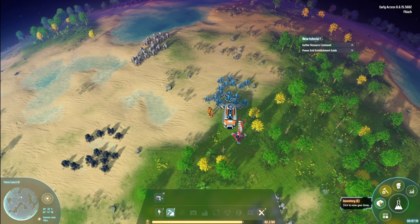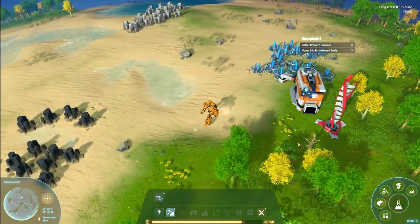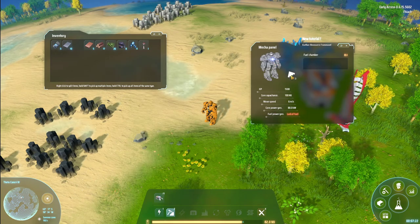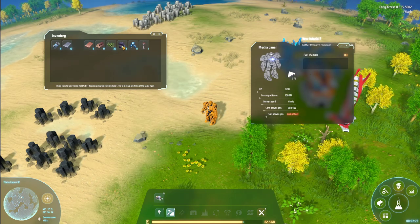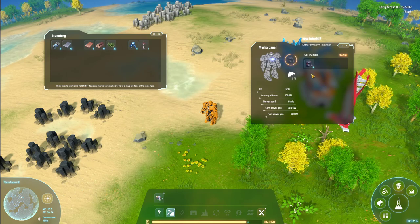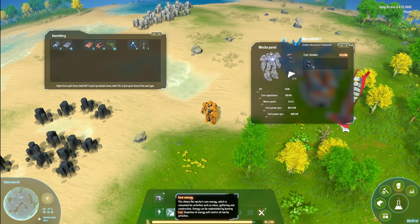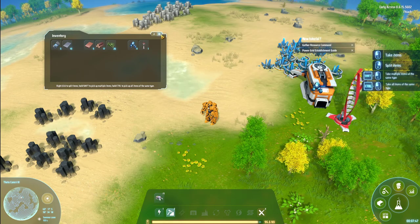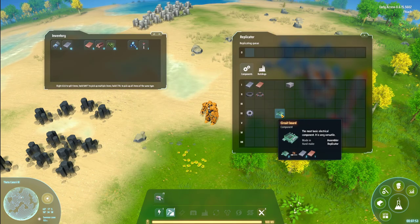That's our inventory. That's the replicator for the mecha panel. I believe the mecha itself has a bunch of upgrades that it can do. We have three drones at the moment. That seems to be recharging our energy here. For this we need copper and iron ingots. Let's do eleven of these. We need to get a bit more copper ore.